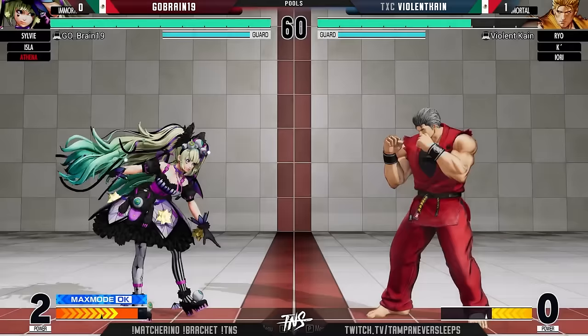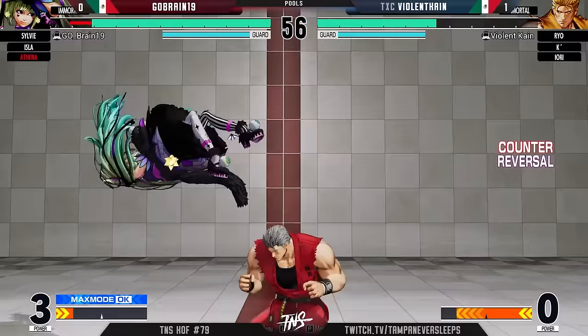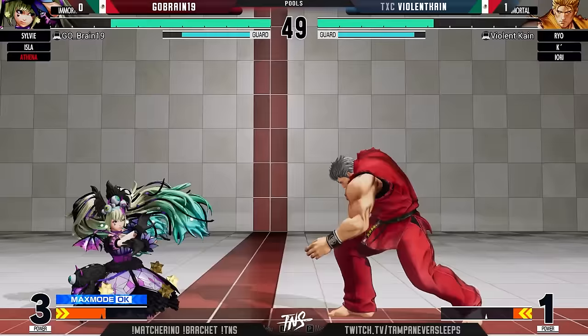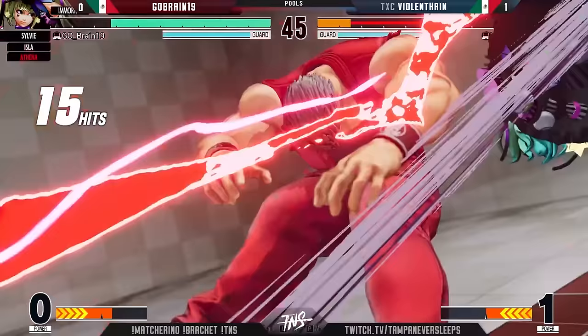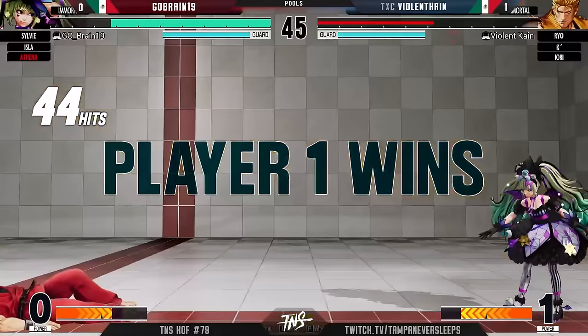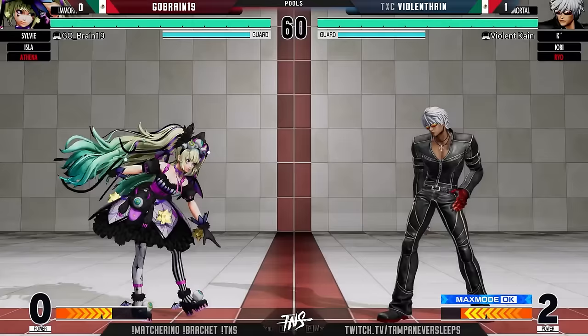My man is seeing everything — playing that 4D chess right now, one step ahead. DP connects again — like that 2A just to check into the reset. You get a one-for-EX-punch there too, just to sneak in more damage. You don't want to give K-dash any room to breathe here. Sylvie hasn't done much in this entire set yet — and then just like that, got the whiff punish on far C. Good decision from GoBrain.